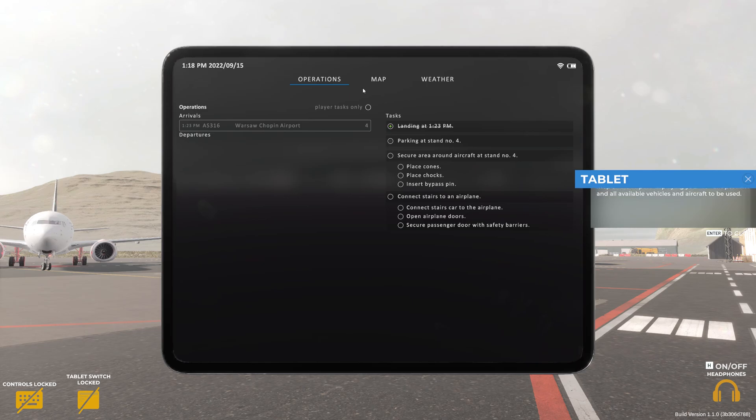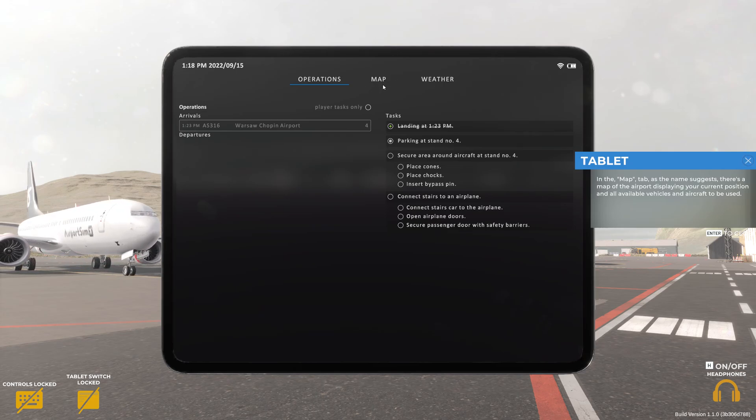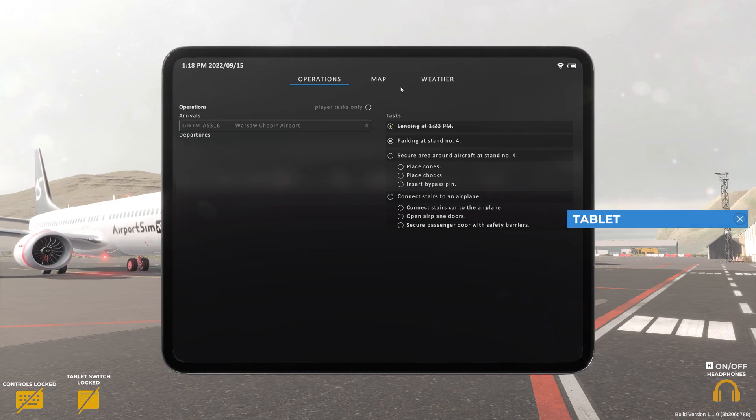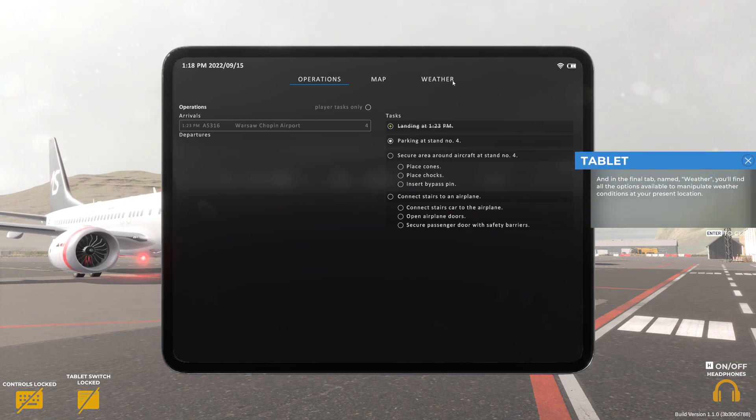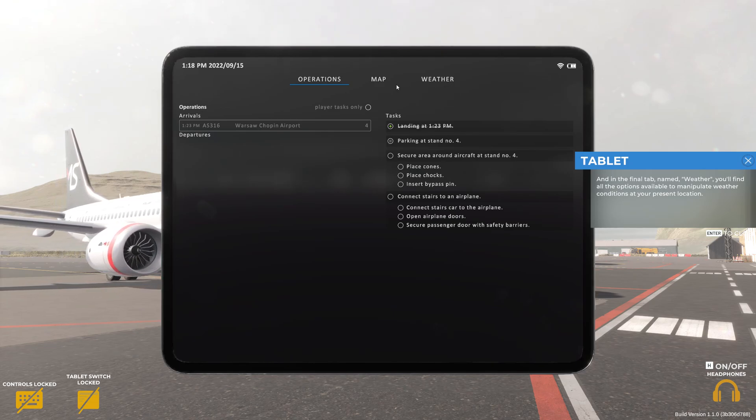In the Map tab, as the name suggests, there's a map of the airport displaying your current position and all available vehicles and aircraft to be used. And in the final tab named Weather, you'll find all the options available to manipulate weather conditions at your present location.